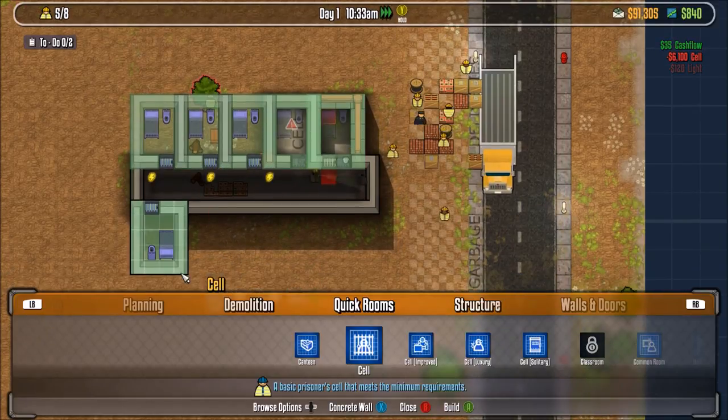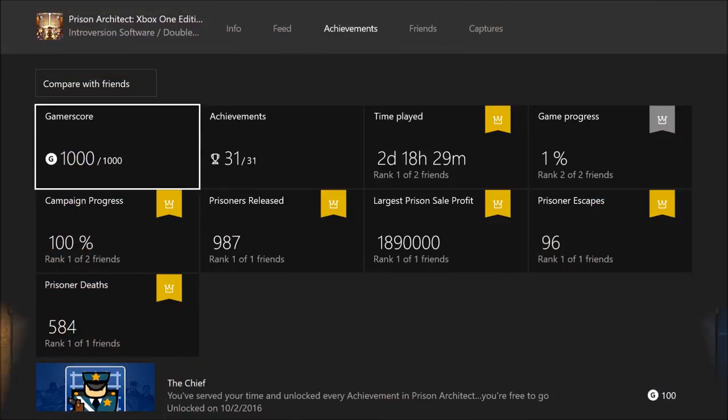First off, the total number of achievements in this game: there are 31 of them to get your 1000 Gamer Score, and there is no DLC with any extra achievements. You pick up the base game, you get the 31 achievements, you get your 1000G, and you are done.